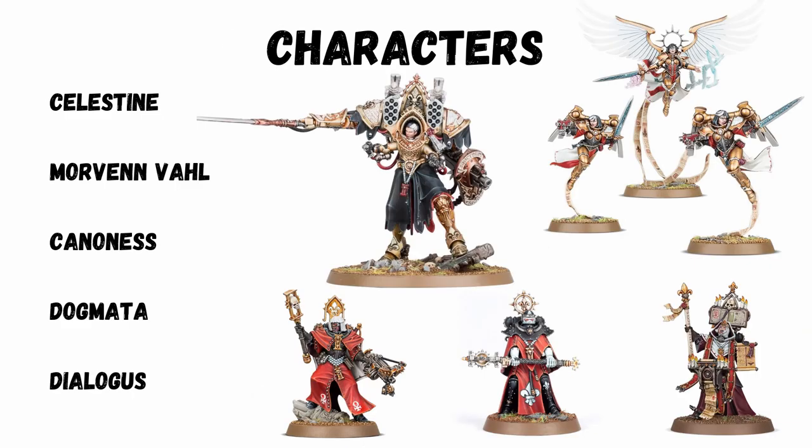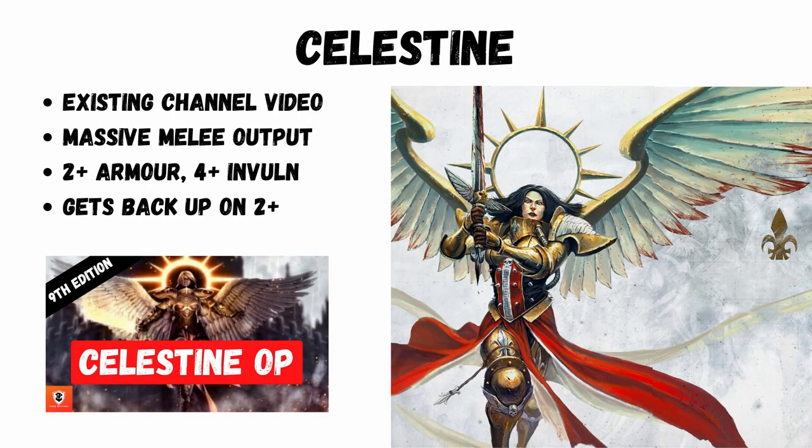You're actually quite spoiled in the Battle Sisters army to have two of the best characters in the game at the moment: you've got Celestine and Morvenn Vahl. But there are some others cheaper in both purchase cost and game points cost, such as the Cannoness, Dogmata, and Dialogus.